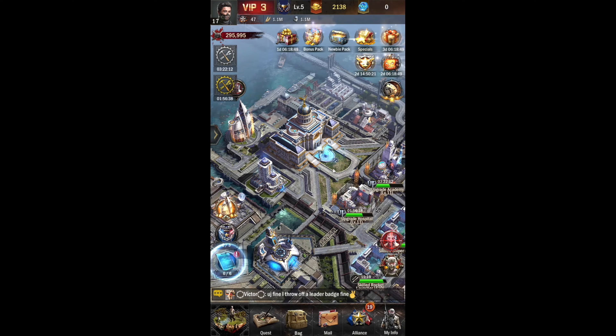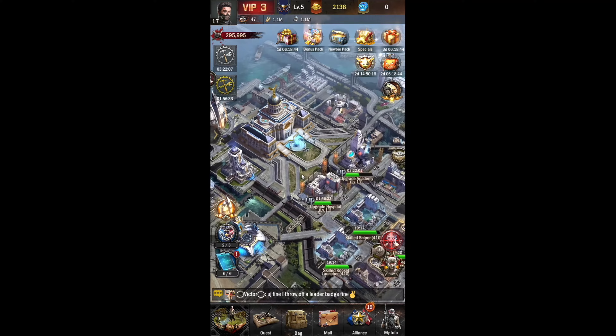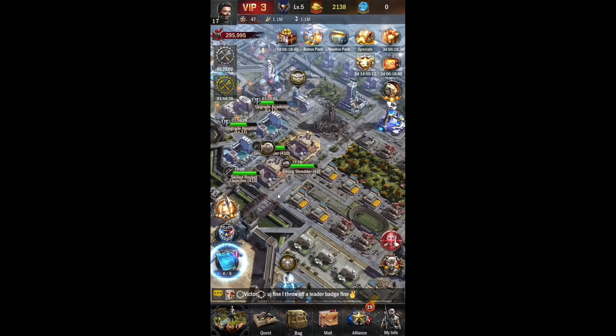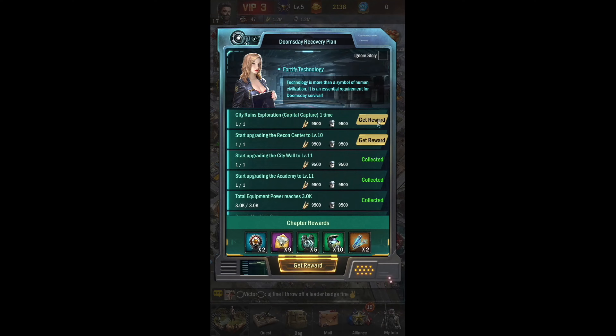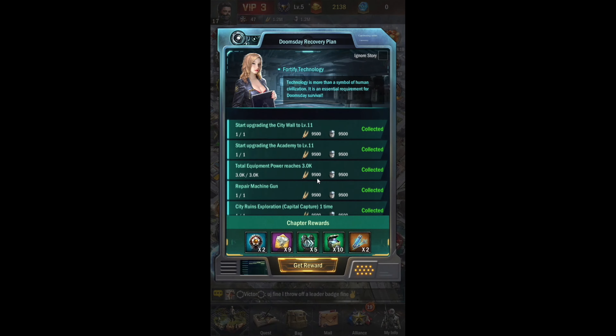The Age of Z Origins story is that the zombie apocalypse threw humans into the dark ages. Now you are a light in the darkness and your mission is to revive human civilization by raising massive armies, creating explosives, rescuing refugees, and most importantly rebuilding your city. The main three resources are food, oil and gold, and by using them you can upgrade your city — but later in the game you unlock even more resources like steel, minerals and much more.